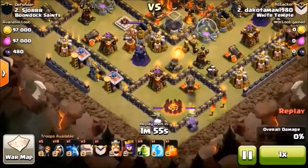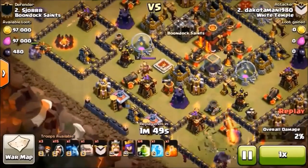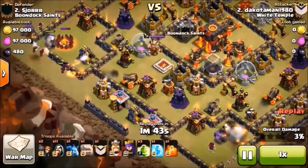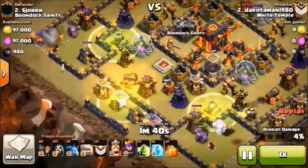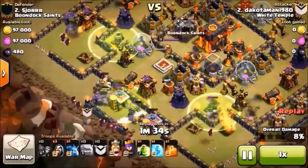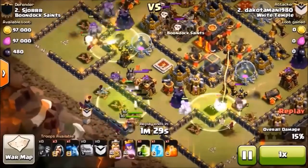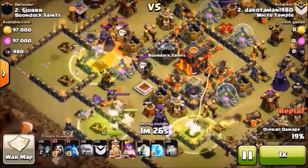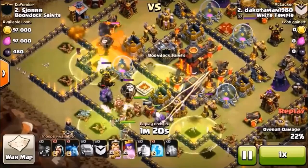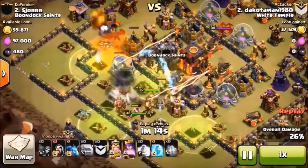Here's another example with the same type of setup. Two golems on the corner, wall break them into that middle compartment, throw the jump spell down on the inner part of that circle corner. Put the golems in — in this case two — follow them up with some wizards. Throw some wall breakers in there for good measure. We've got some max heroes and two golemites with two golems.